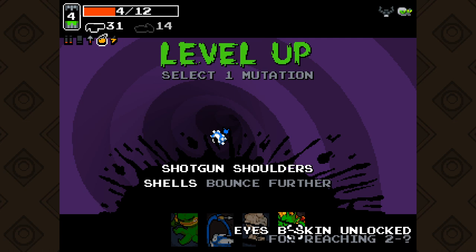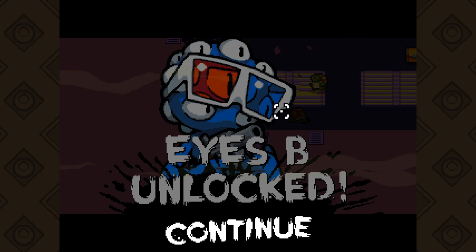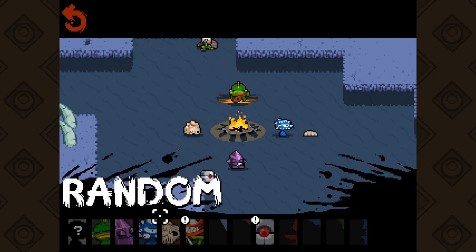There's the secret stage! Let's head in. Shells bounce further - let's just go with this one. The rest aren't really very good for us though. It's just an extra little area. Okay, we unlocked his B character. I was going to say, this is a really easy area - and I immediately died.